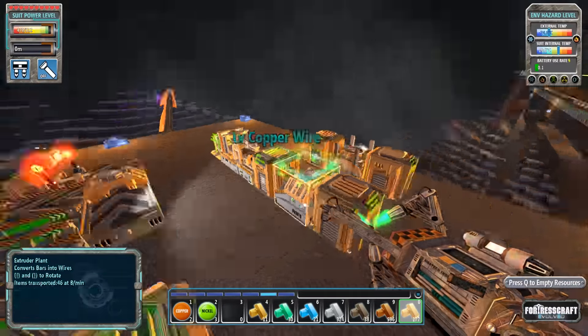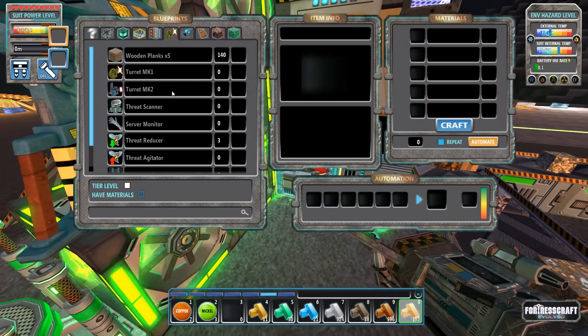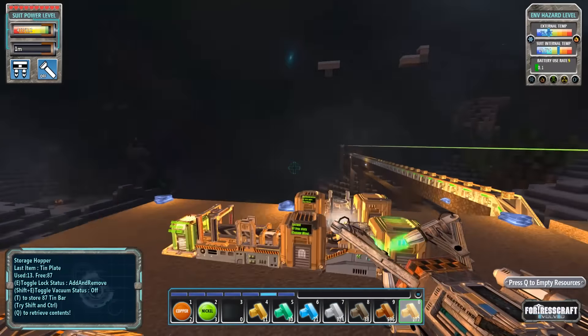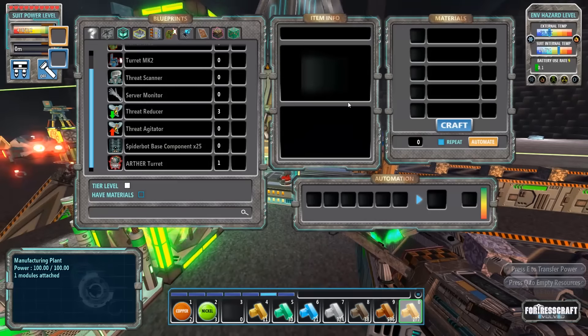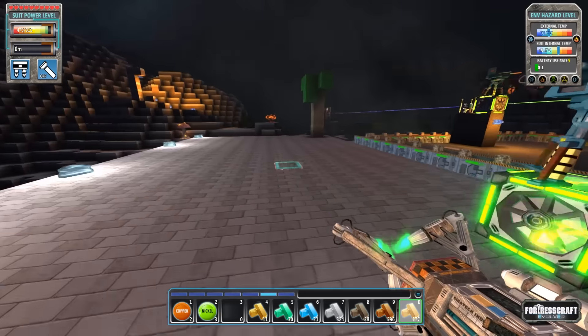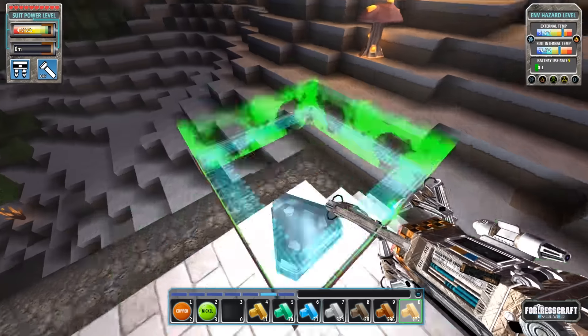We also got spider bot base components. I had that all ready but I've been spending the template. We can actually get that going 100% right now. We need nine components - 225 total. Spider bot base component done. This is a 15 by 15 unit - it's big. I think we have enough room here to build this.